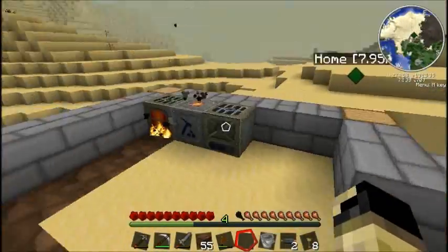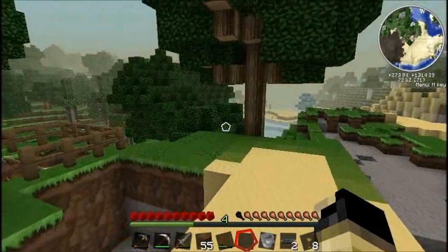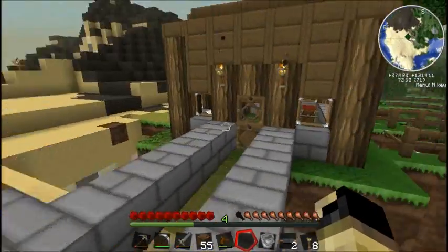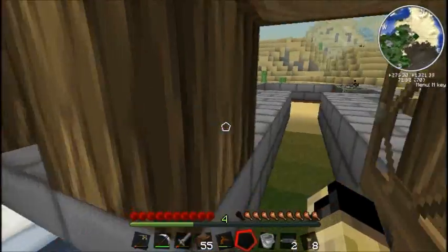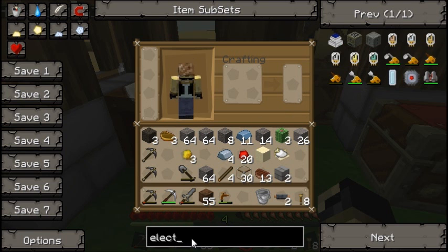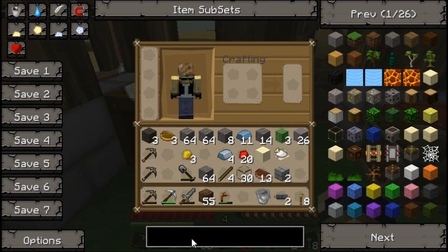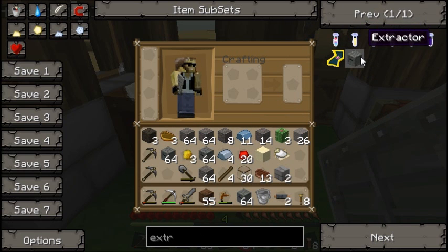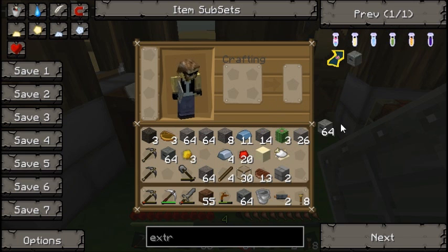To go along with that copper, I also need to make some rubber, which means I need the extractor. Let's look through here — we need the extractor. Come on... oh crap, you didn't see that.